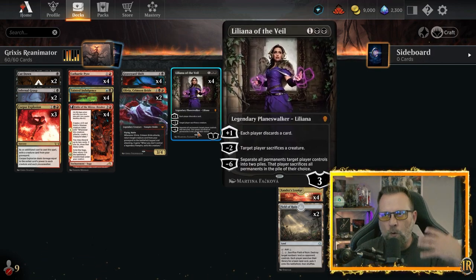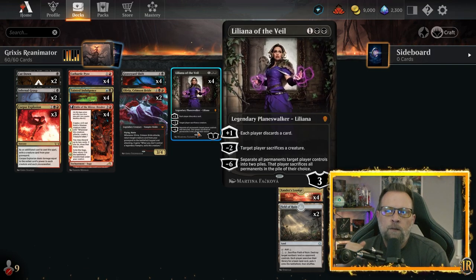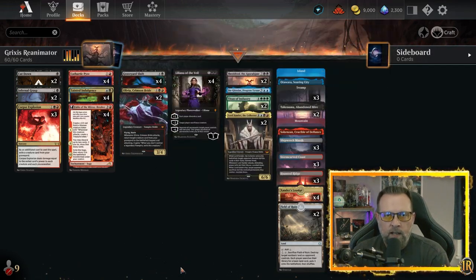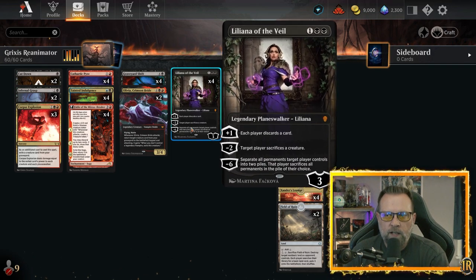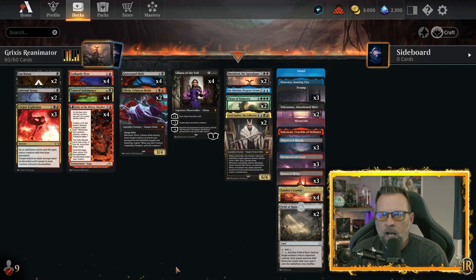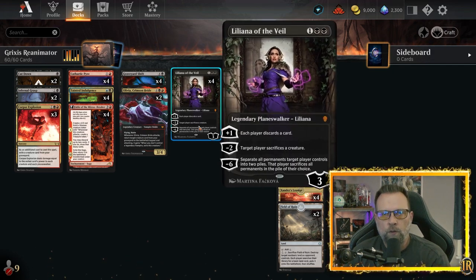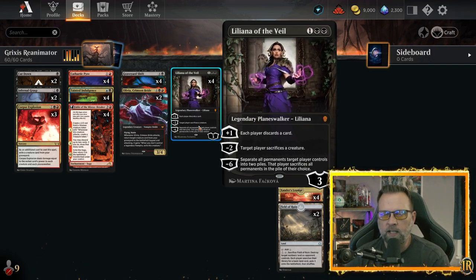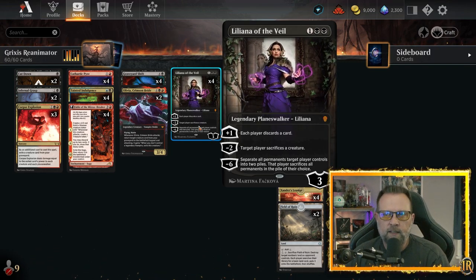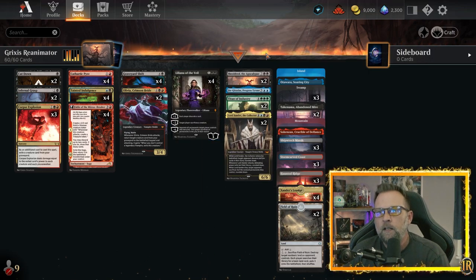We run four Liliana of the Veil. Why four? Because you're using her first two abilities all the time — you want opponents to discard their cards, disrupt their hand, and put stuff in the bin that you can reanimate. You can also sacrifice creatures. If you have one on the field and draw another, play the second and make them sacrifice again — stacking the advantage. You're not trying to ultimate her like you would with Professor Onyx. She's expendable; use her first two abilities to stabilize and close out the game.